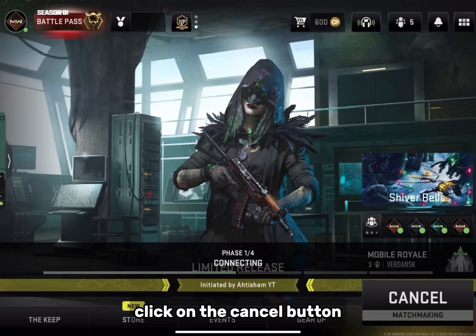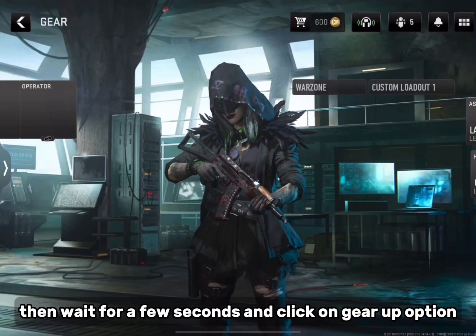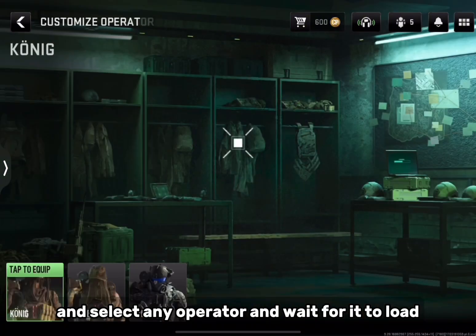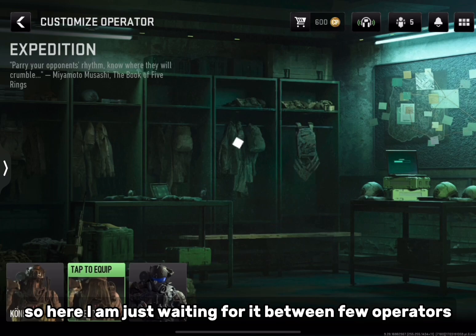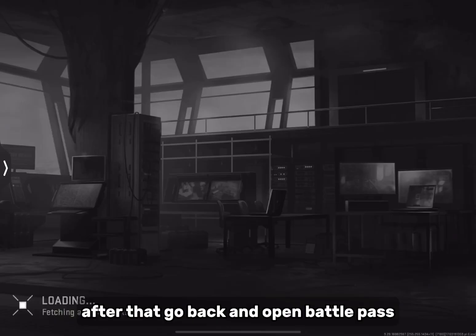Here you can see it showing 'connecting.' All you have to do is disconnect the VPN. After disconnecting, click on the cancel button, then wait a few seconds and click on the Gear Up option. Then click on Operator, select any operator, and wait for it to load — here I am just switching between a few operators. After that, go back and open Battle Pass.